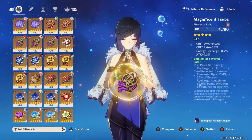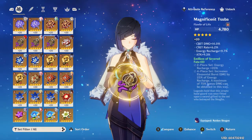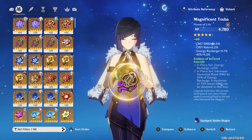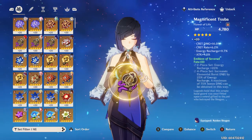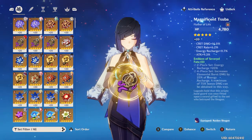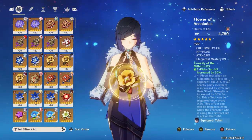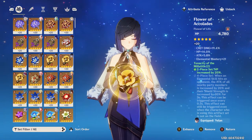There's also the Emblem of Severed Fate. You'll want to make sure that you focus more on Energy Recharge if you're running this, such as running an Energy Recharge weapon or maybe even an Energy Recharge Sands. But overall I would suggest running HP Sands. For substats on all of these, you're going to want lots of HP percentage, crit damage, crit rate, and Energy Recharge. Elemental Mastery won't hurt, but it's not needed.